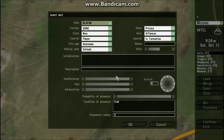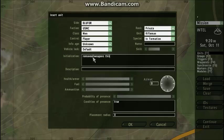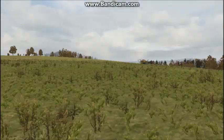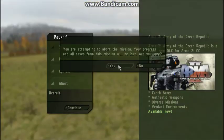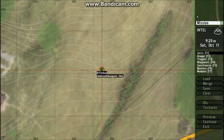We're going to get our guy here. In the init field, what we're going to type is 'removeAllWeapons' — all in one word — then a space, then 'this', then a semicolon. Hit preview and we have no weapons, as you can see. That's a rifleman so he should have had weapons, but since I've added that scripting command, it removes all weapons.